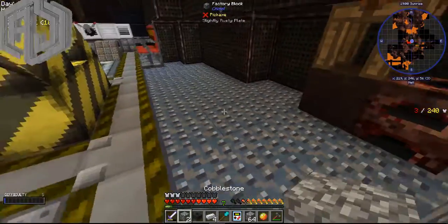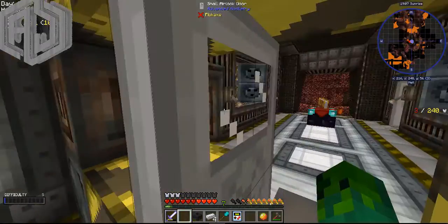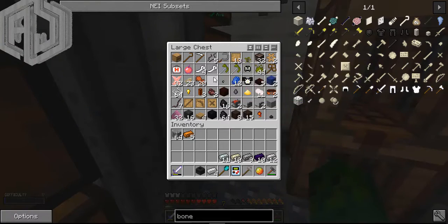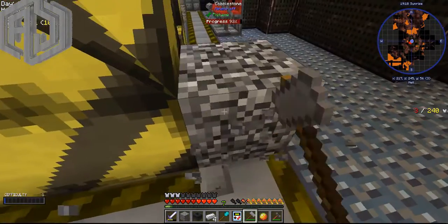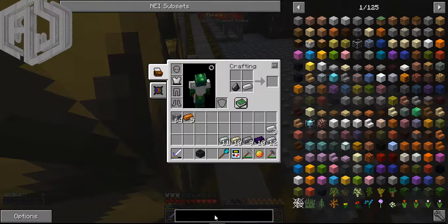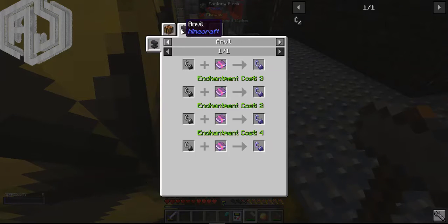Let me get a bunch of cobble. I'll go for some hammering - actually, not really hammering. I'll need just some flint to make flint steel. Oh wait, what is it? Something's changed - oh god, I don't like what I see. It needs a steel ingot.